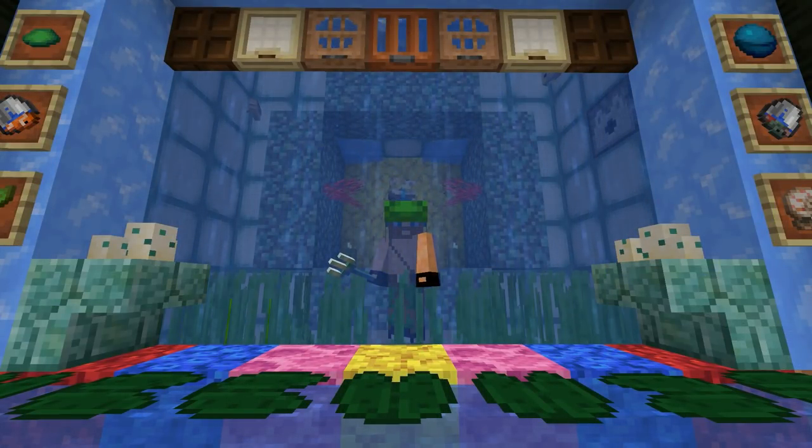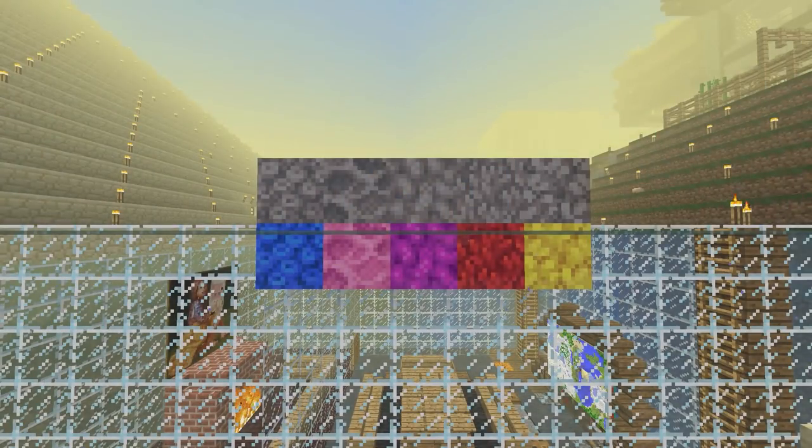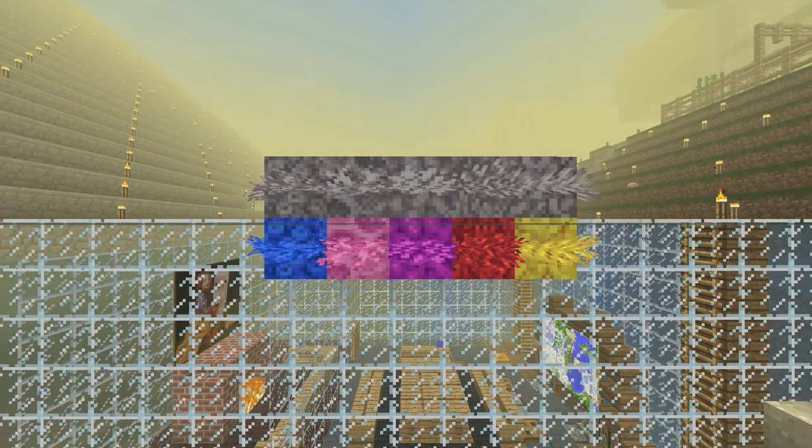Many new blocks were added to the game. Coral reefs now generating in warm oceans. Here we can find coral, coral fans and dead coral fans. They can be placed on any side of a block. If no water is present, a coral fan turns into a dead coral fan.